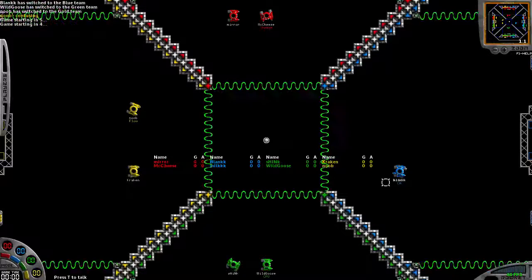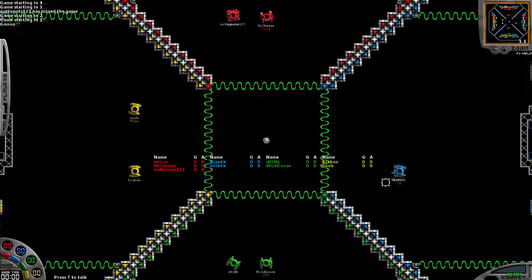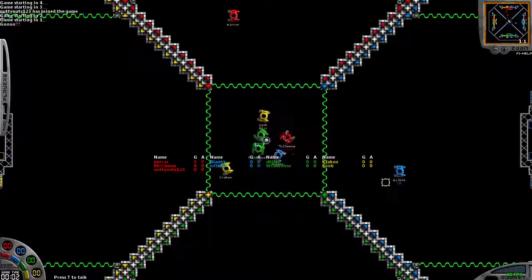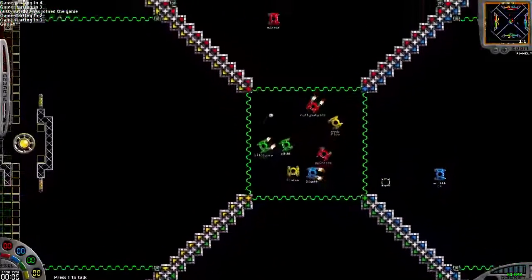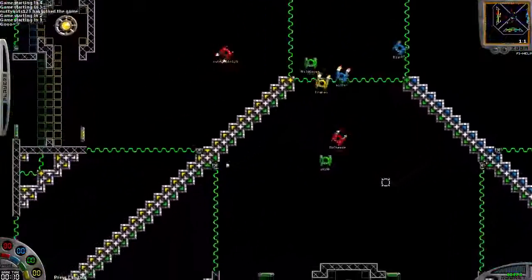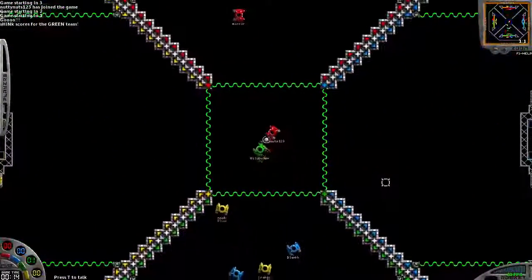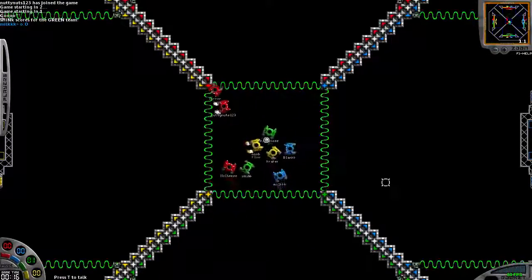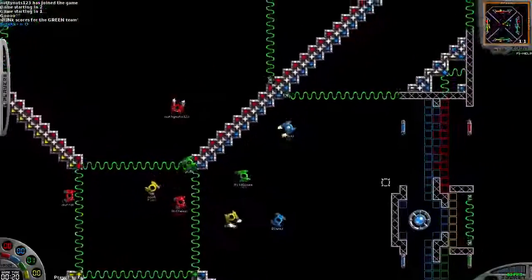So we have a 1v1v1v1 where each team has two. Actually, it looks like NuttyNuts123 just joined, so red's going to have three. This is a really cool map because each zone actually has goals for all four teams. Shing brings it into the green zone and scores for green - it's 1-0, nothing-nothing-nothing green. There's also a bell in each zone, so you can score multiple points while you're in the goal zone.